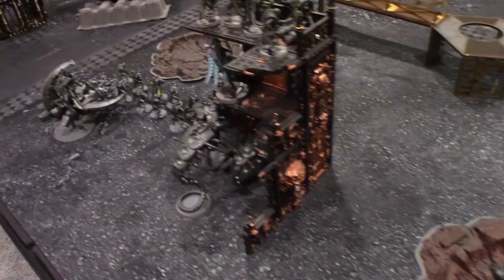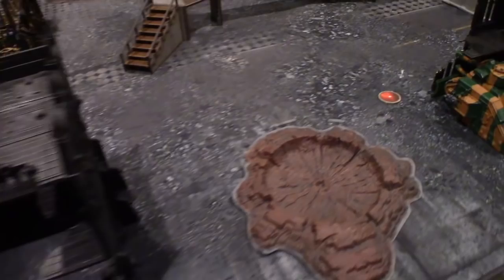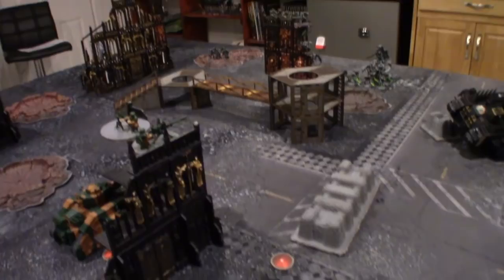Here we are deployed for a No Mercy Annihilation game mode: one point for each unit wiped out, with First Blood, Slay the Warlord, Linebreaker, and variable game length all in effect. Mike won the roll-off for deployment zones and chose Dawn of War — the long side versus long side deployment.